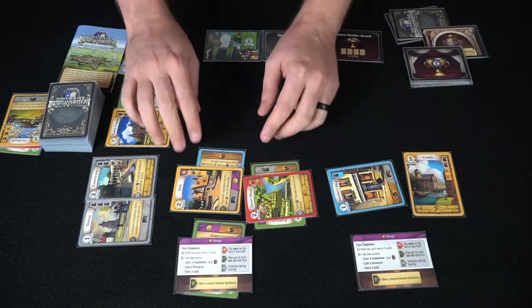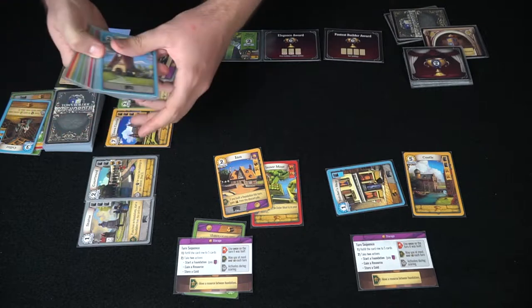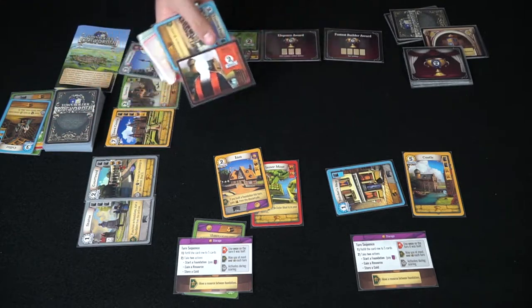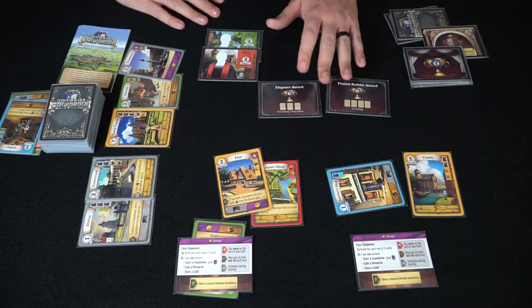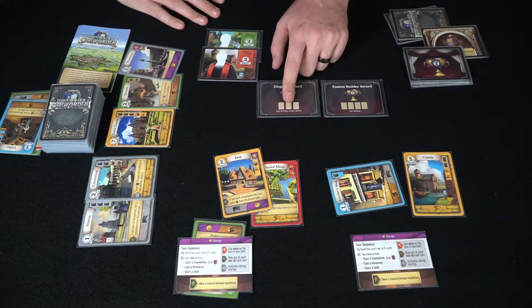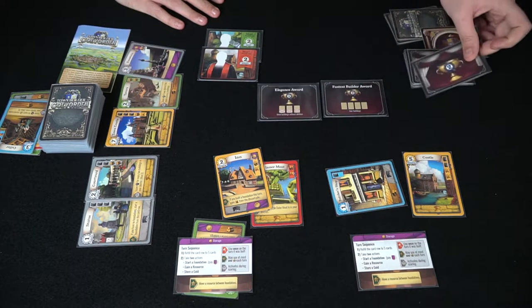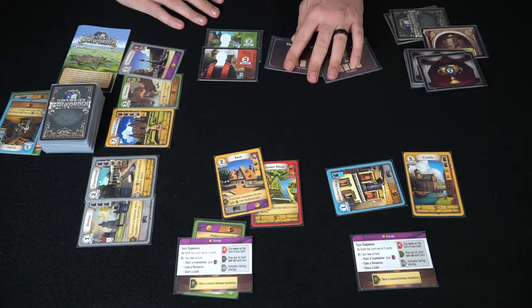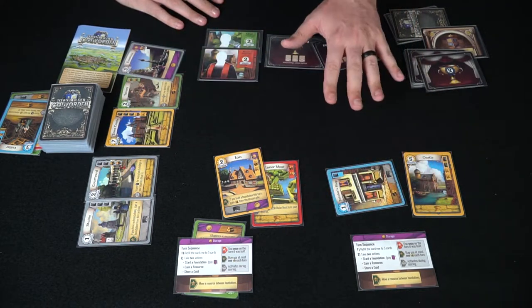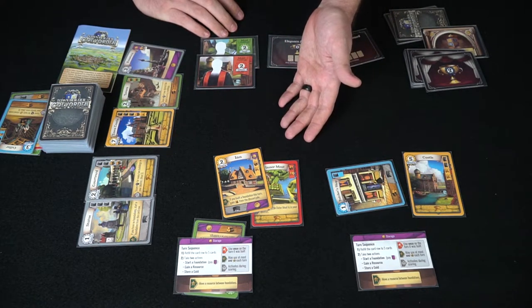The game continues like that — players are eventually going to be building certain things throughout the game. Halfway through the deck, another builder is revealed signifying you can get two more points for having the most red spaces out. And then one more at the very end. Also don't forget about the awards: one says three buildings without abilities gains you two points, and whoever gets that first wins. The faster builder award goes to whoever builds four buildings first. Add up all points at the end, including from awards and builders — whoever has the most wins.